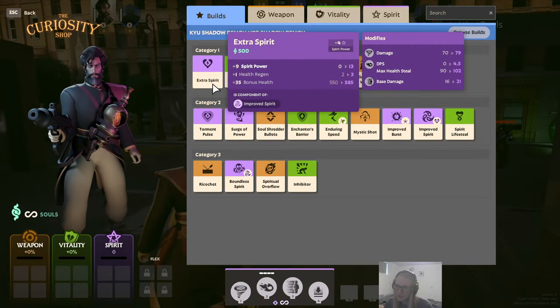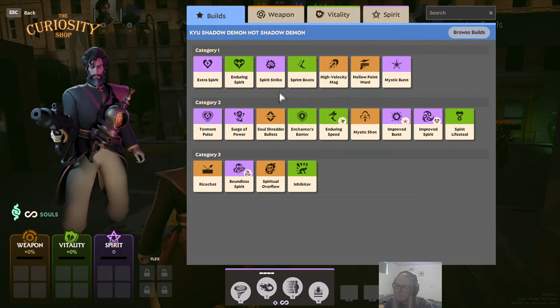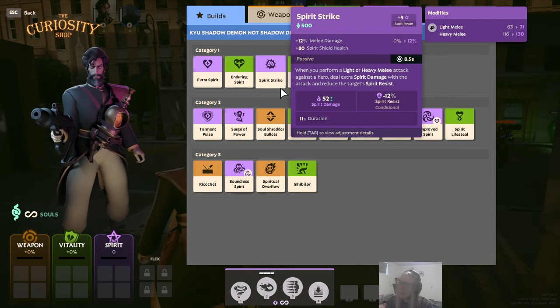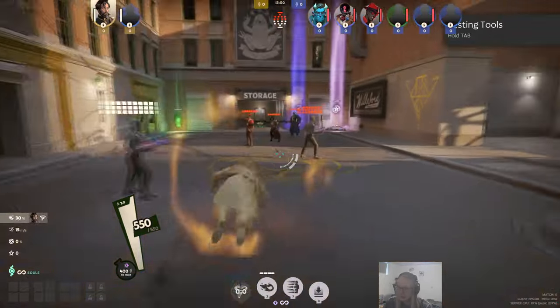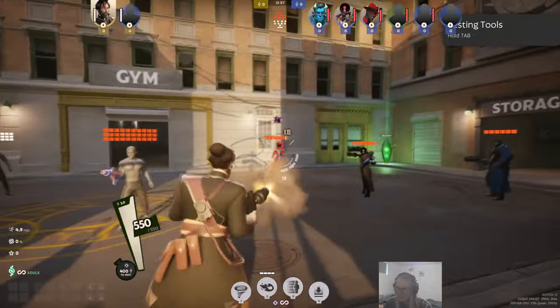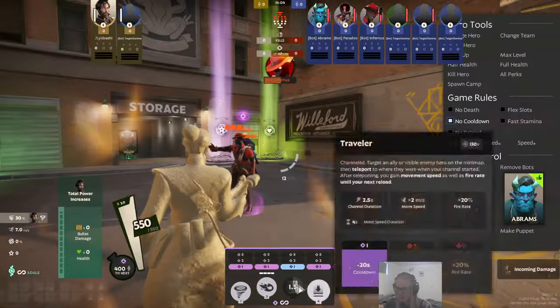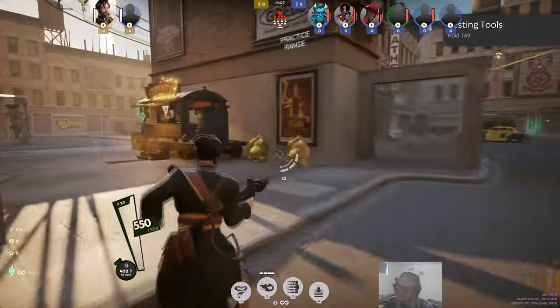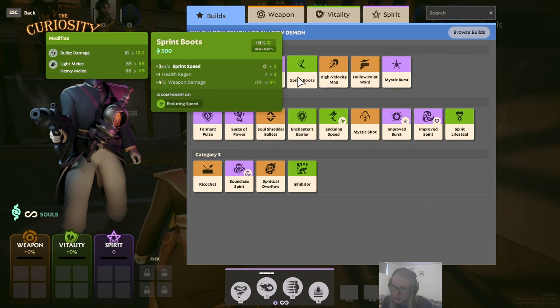Extra Spirit makes sense — we just want more spirit power in every aspect since we're playing completely around Jin's Mark. Enduring Spirit gives early spirit lifesteal plus spirit power. Spirit Strike is situational depending on whether you can get in close, but landing an 11-second minus 12 spirit resistance is very powerful. Melee is very good in general, and remember you have Tornado to get in easily — a gentle tap will do. Sprint is good for more movement speed and is very efficient.